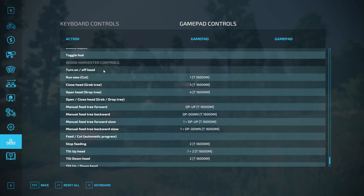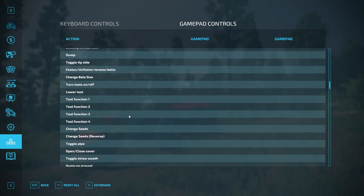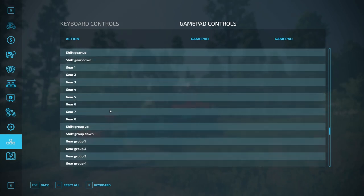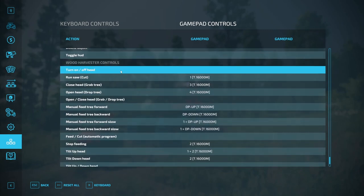Turn on/off head — there are two ways to turn the head on and off. One option is to use the default turn tools on/off input binding. Since you may have that input binding used to turn on implements, I have created this input binding as a second option for forestry harvesters. Setting this input binding doesn't disable the turn tools on/off, so both will do the same thing. In my case, I don't have this setup and I use the default keyboard command with the V key.